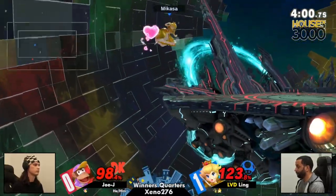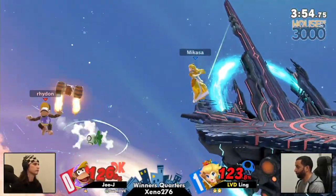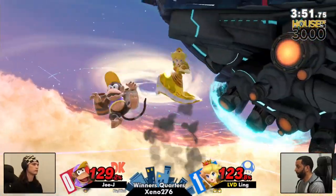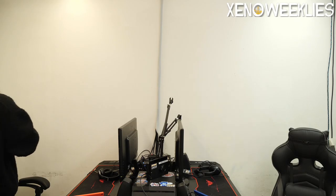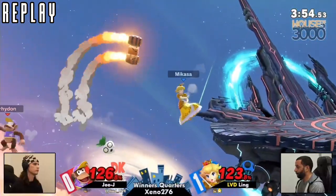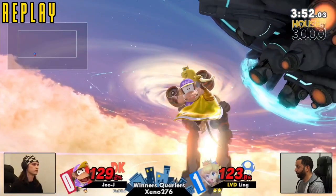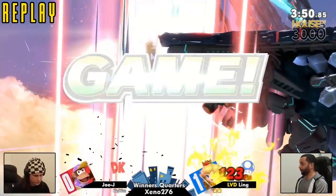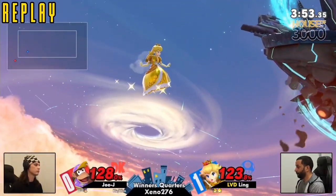I love the patient play from Joe Jay as he slowly made his way back into center stage — obviously Peach is such a difficult character to take space on. But there we go — the coverage is just there. Even though Ling didn't have to, just floating out there forcing Joe Jay to recover with an awkward curve at the bottom — that kind of spelled it for him. He had the coverage there too in case Joe Jay tried to make it back, he was prepared. Great stuff from Ling — a three-stock followed by a two-stock, sending Joe Jay down into the loser's side of bracket.